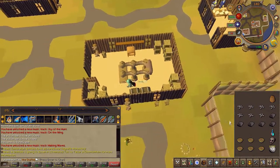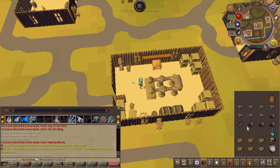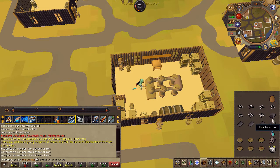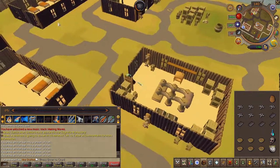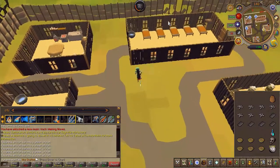Then use five of your iron bars on the metal press. Once pressed, head west and you will find some walls broken. Go ahead and use your new metal plates on them.